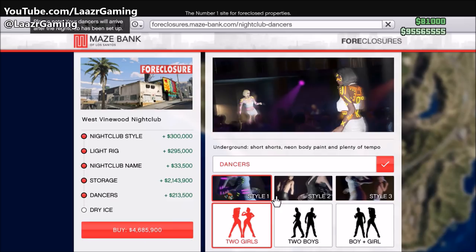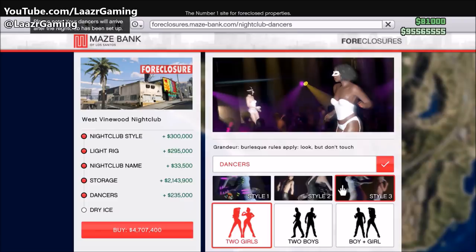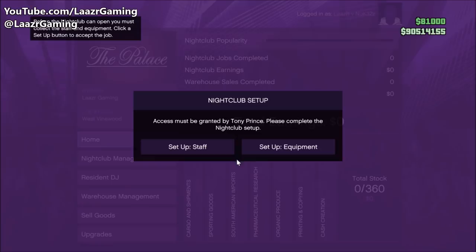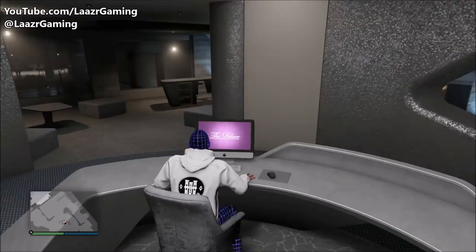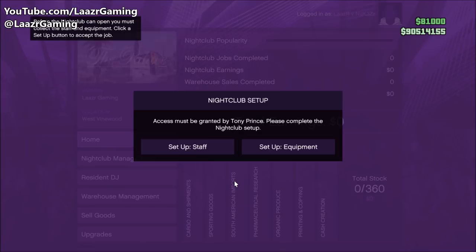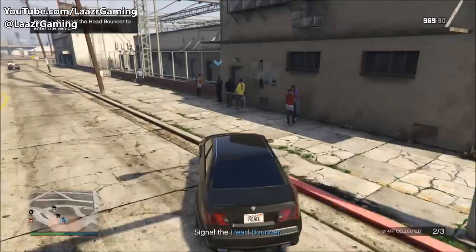Go ahead and customize your nightclub. Don't worry if you guys haven't got the money at the moment to fully upgrade it — you can go back onto the website and buy these upgrades or change any upgrades in the future if need be. Once you guys have purchased the nightclub, you're ready to get it off the ground. Every single nightclub comprises of basically two different buildings: you've got the nightclub on the main ground floor, and then underneath you've got a warehouse. Before you guys can do anything, you have to head onto your laptop in your nightclub and run two sets of missions.